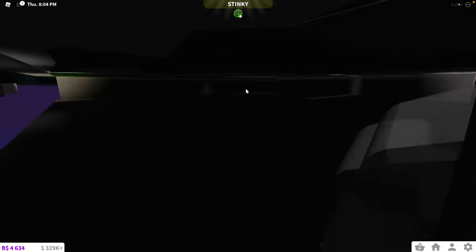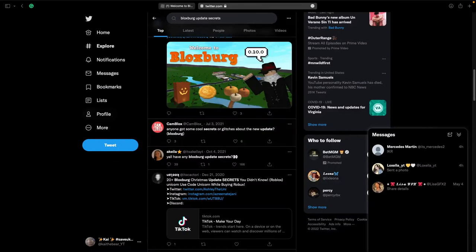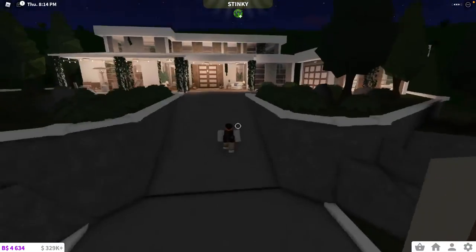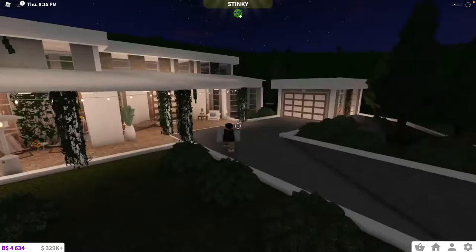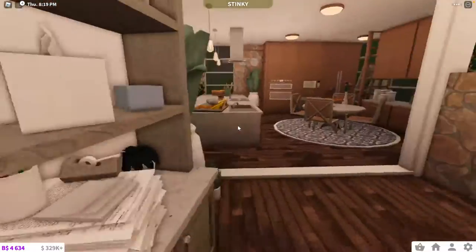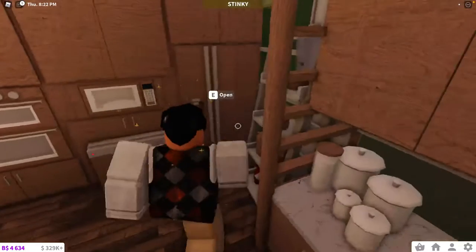Oh my God, what just happened? Content will share play automatically. Well, I wanted to share play automatically. Ask next time, okay. I had to reset because my character was dying. But this is my house that I'm working on. It's pretty ugly and I'm not sure how I feel about it. But this is my kitchen and we're just going to get to it.